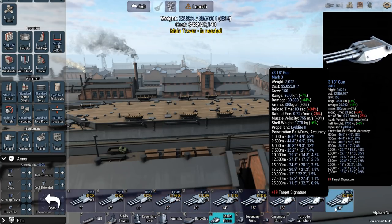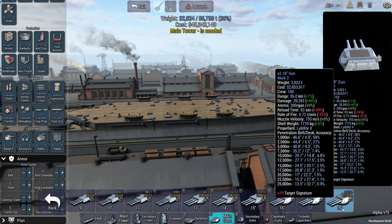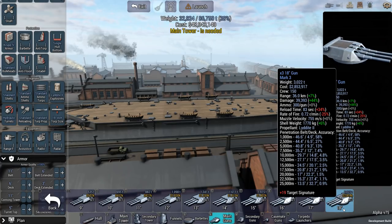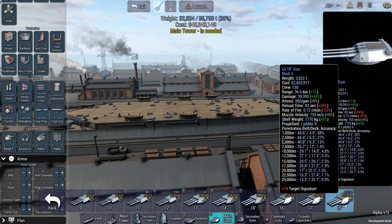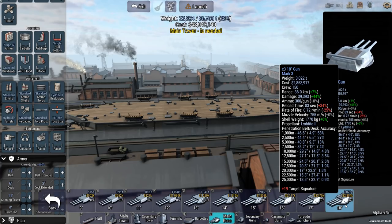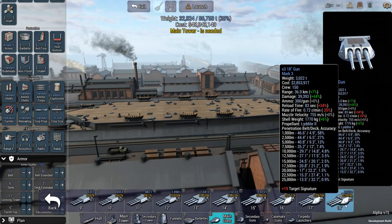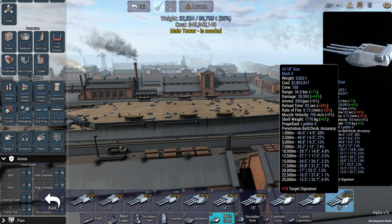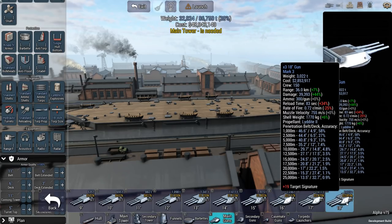If you go for the 18-inch guns and you're fighting at 20,000 meters, you're going to be penetrating 22 inches of deck armor — which can be a bit of a problem. Because if you have a shell that penetrates too far or too fast, it doesn't have time to arm the fuse, and that means the shell is going to pass right through the ship and out the other side without doing a whole lot of damage. That's the overpenetration mechanic — it does some damage, but really not that much.